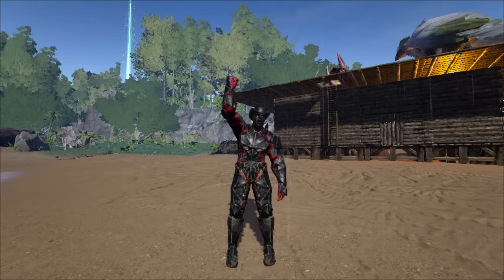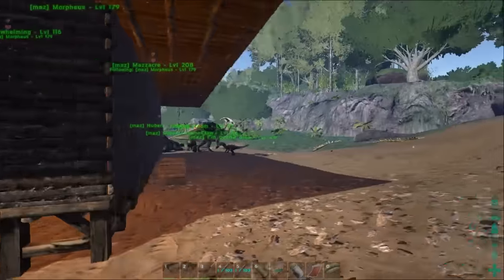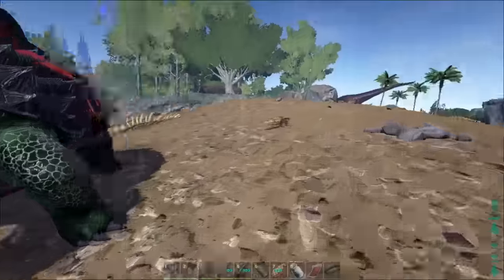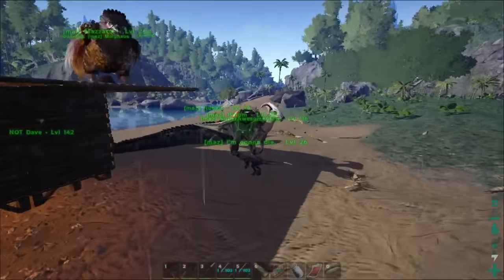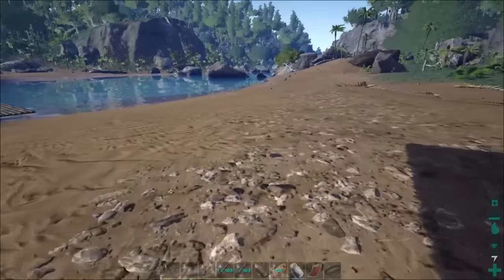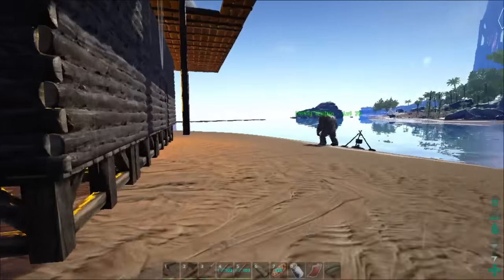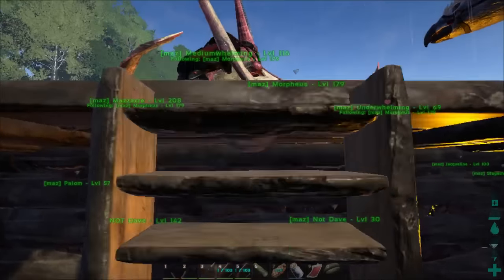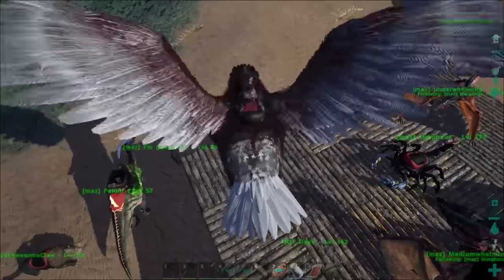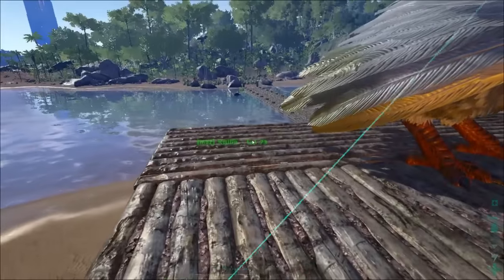Hey there everybody, Maision reporting for duty. Today we're gonna go out with xbcrafted and try to down a quetzal. But before we get to doing that, I went and made a bunch of dye today. I made all of my dinos Maisioning — I've got Maisioning colors on every saddle in the place except for Paloms. I even gave Hubert a pair of glasses since he's so distinguished and we found out he's nearsighted. He's got some Maisioning glasses.